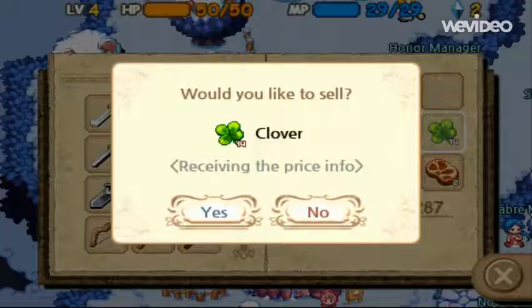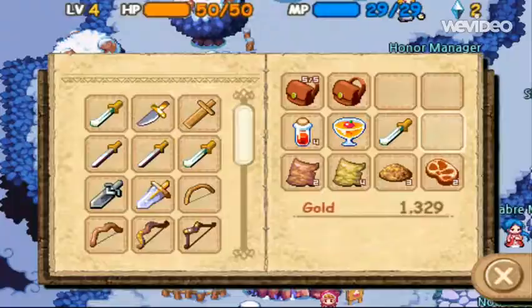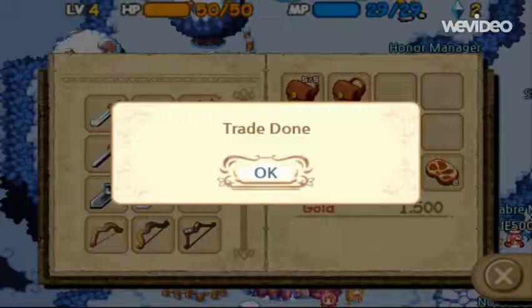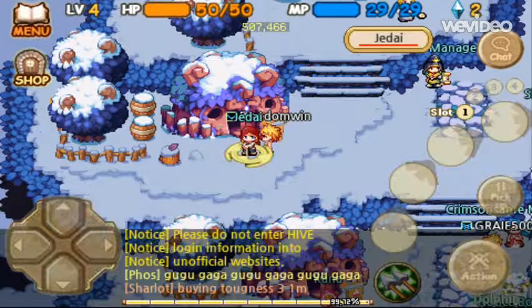So I'm going to sell them — sell those, 42 gold, yes. Sell the sword, 150, yes. Sell this, 21 gold, yes. And that's about it.